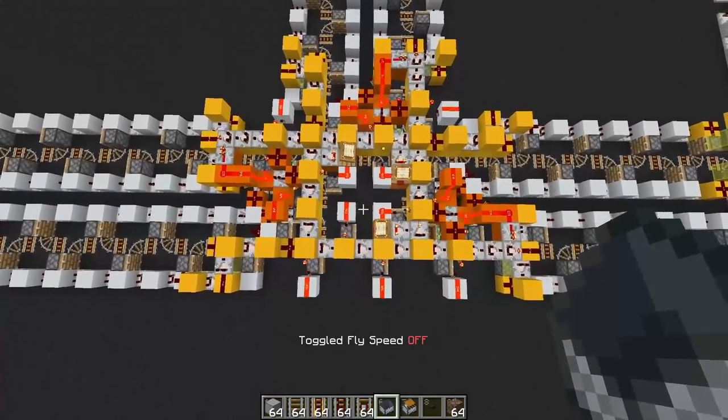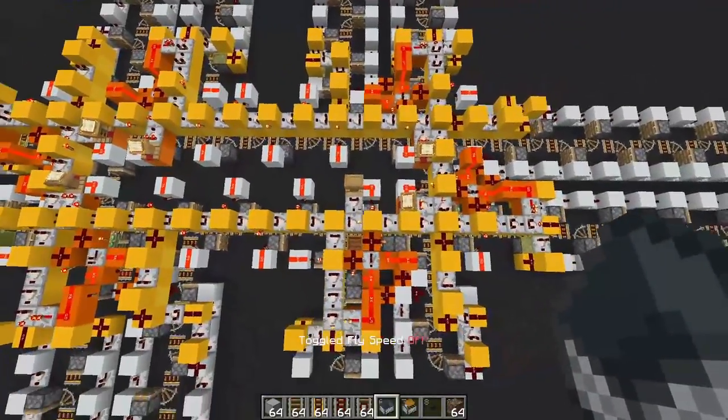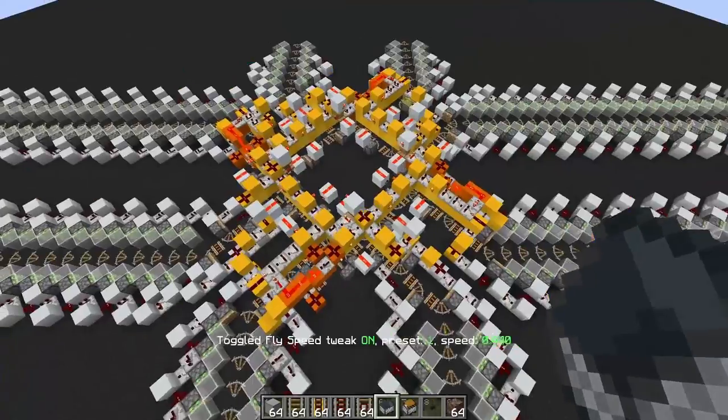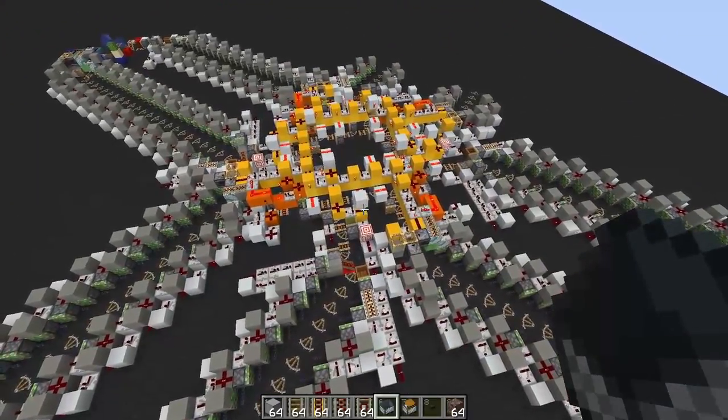Over here I have a T intersection, which is just a four-way intersection with one side cut off. Over here I have an expanded intersection, which is just two four-way intersections connected to each other. Over here I have a diagonal intersection, and this is its stack-compatible counterpart.